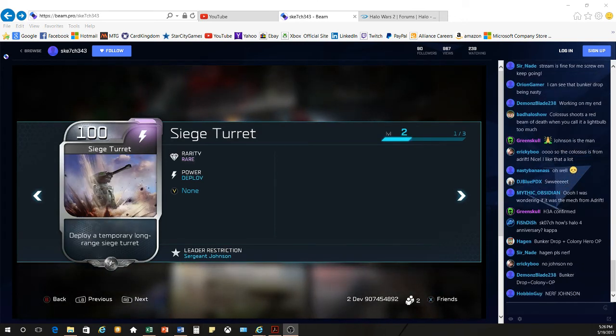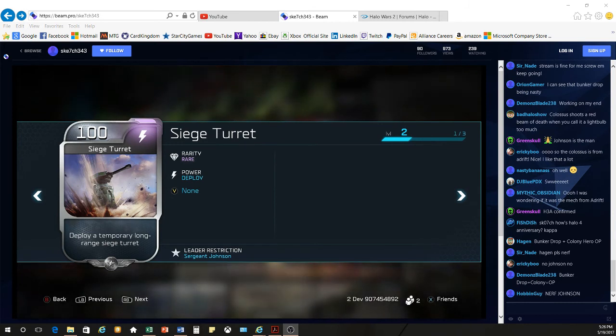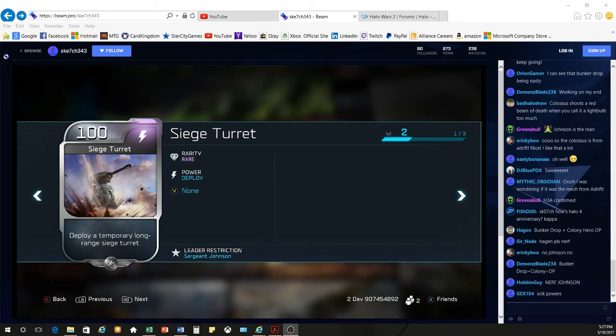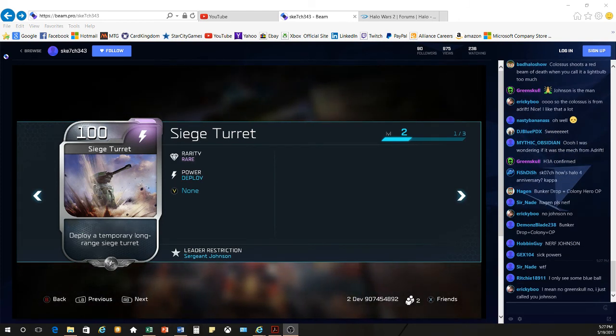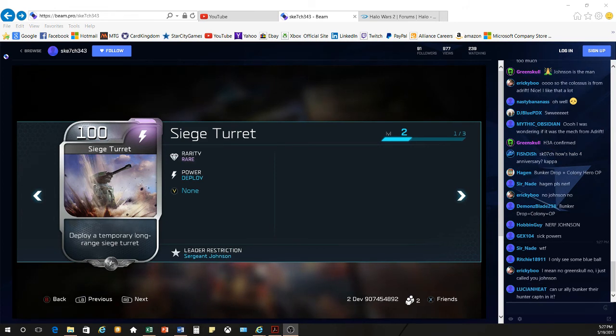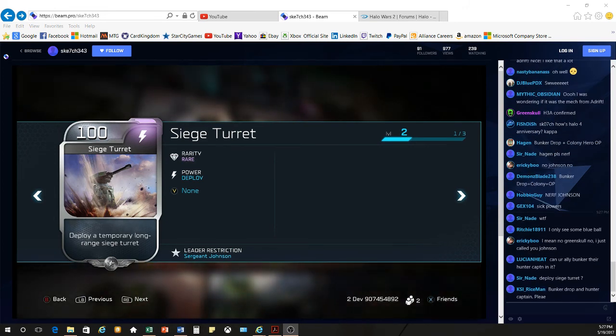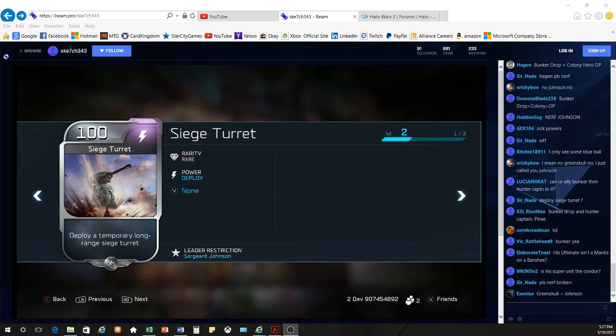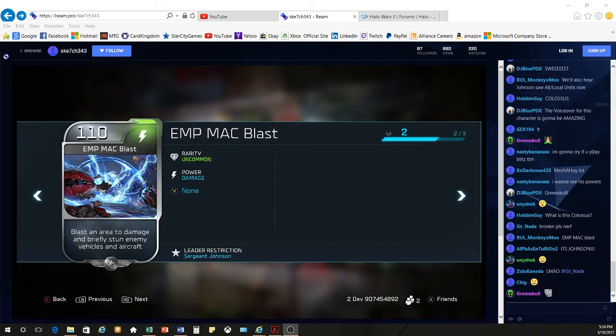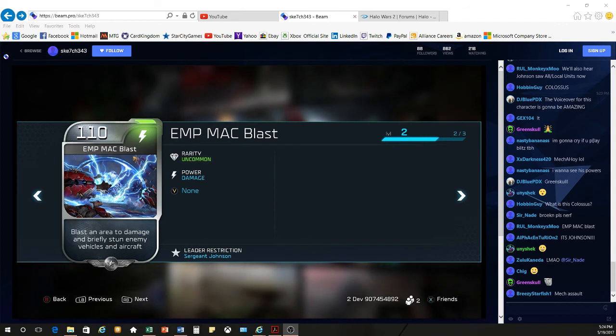We also get a Siege Turret, which is really interesting and awesome at 100 energy, allowing you to deploy a temporary long-range Siege Turret. Now 'temporary' is a relative term for Blitz — I would say it stays in for close to two minutes, so it's a pretty long timer and quite a good leader power.